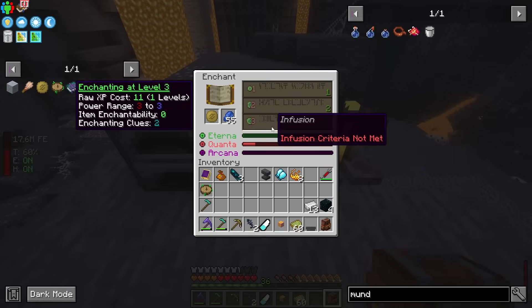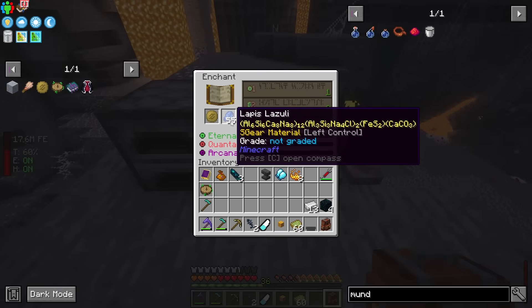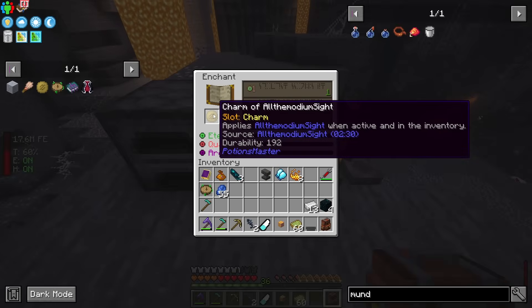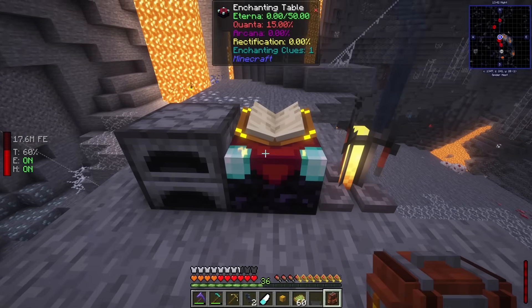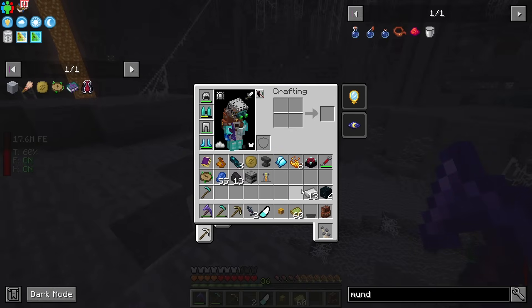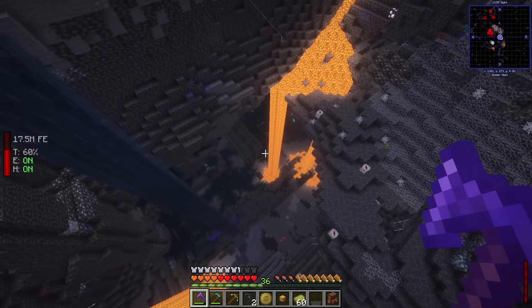I tried to enchant it but got 'Infusion Criteria not met' — they changed it so you can't do low-level enchants on the charm anymore. Later with Apotheosis fully set up at 100 levels you can make it unbreakable, but for now it doesn't matter. It'll still last longer than three potions anyway.